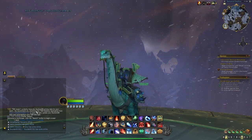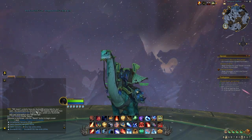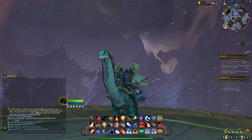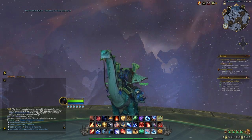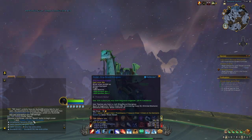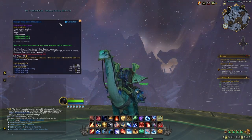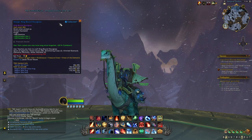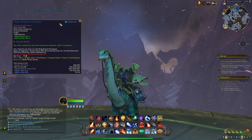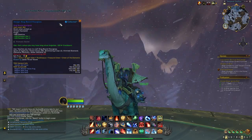Inside this chest you will have a chance at getting different types of items, including some really good armor pieces, different types of materials, and even some transmog items. But there is one item in particular that we're really interested in right now, and that is the design for the Ring Bound Hourglass. This is one of the rings you can craft with drill crafting, and you can sell this design on the auction house for quite a lot of gold. You don't have to be a drill crafter to get the design.